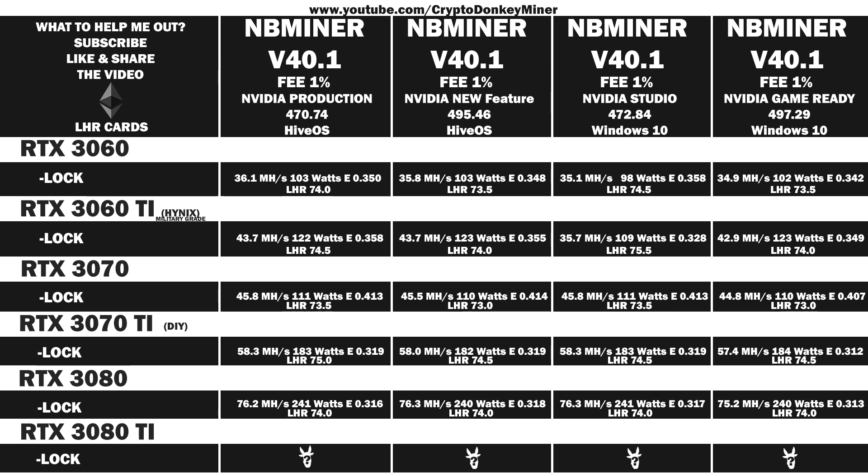RTX 3080 Ti with the EVGA BIOS update: driver .74 → 88.2 MH/s at 261W (efficiency 0.338); driver .46 → 88.2 MH/s at 261W (0.338); driver .84 → 87.3 MH/s at 261W (0.338); driver .29 → 87.3 MH/s at 261W (0.334).